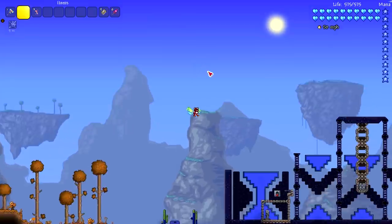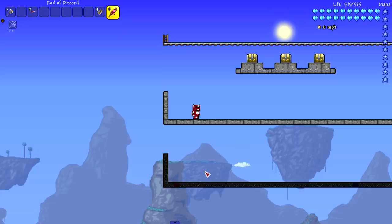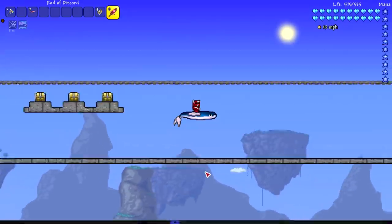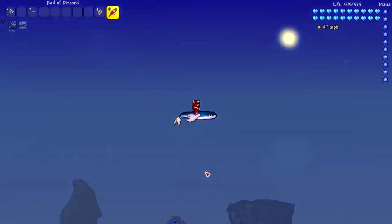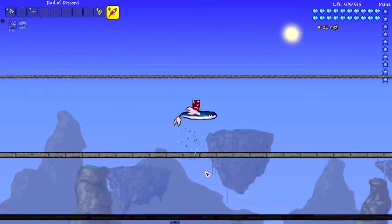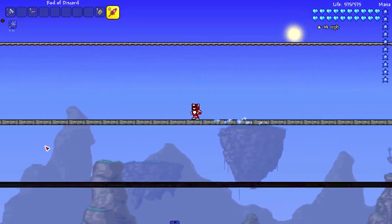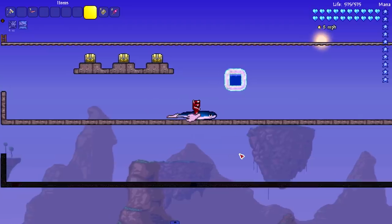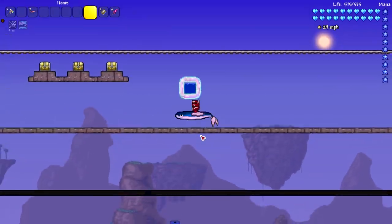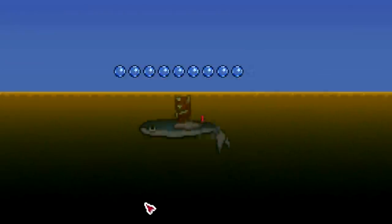One of my favorite things in modded Minecraft was the Open Blocks glider — I just think gliders in video games are cool. Next up, a giant flying fish. On the floor it just kind of flops around. When ascending we hit 47 miles per hour, but going straight without falling is only about 12. Dipping it in water doesn't seem to help — it might actually go slower in water.